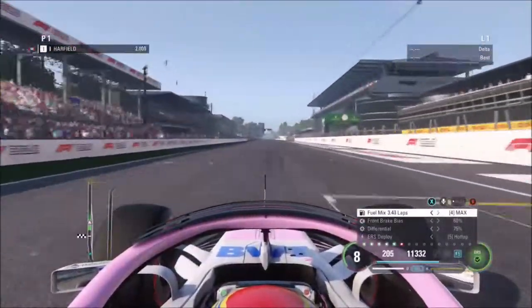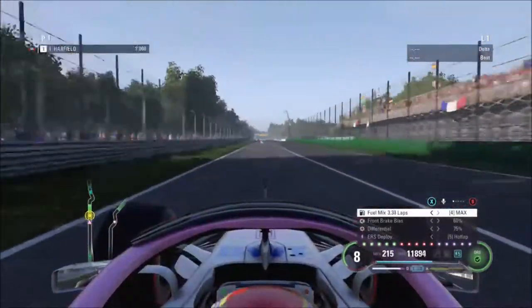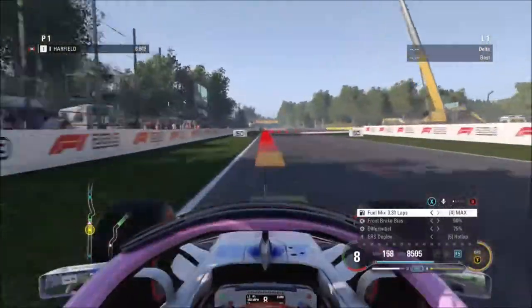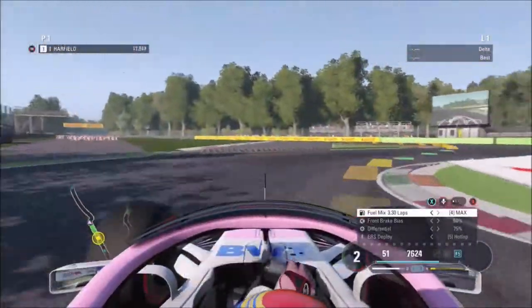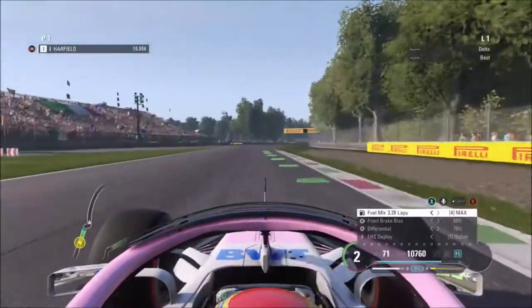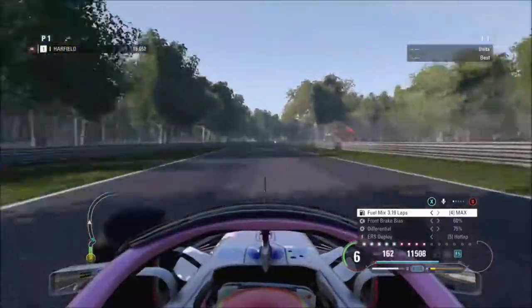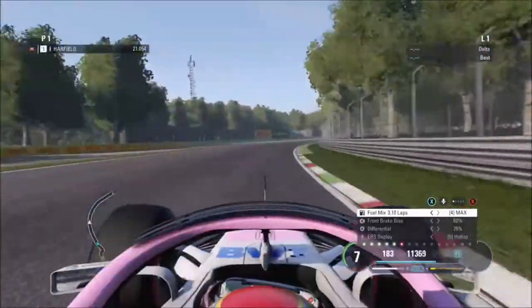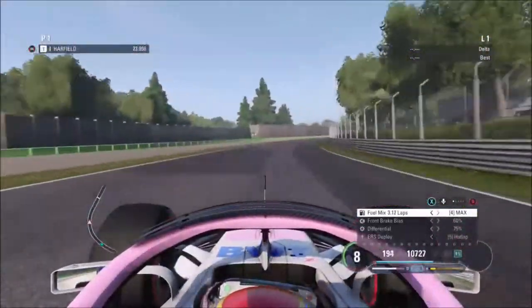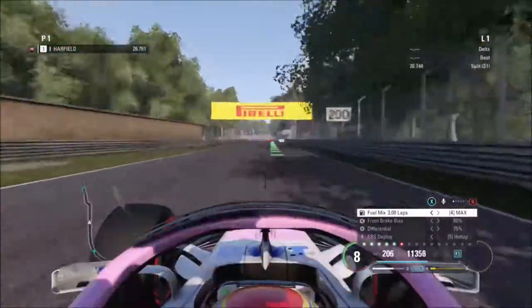We're going to go for one lap time in Q3 - this is going to be a full lap. We're going 217 miles an hour. Can we get the brake zone? No, we can't. We're through, but we lost the back end in turn two. I can't pronounce whatever that corner is called - I don't speak Italian. Danny F1, if you're watching, you speak Italian, so you could probably get better than me.